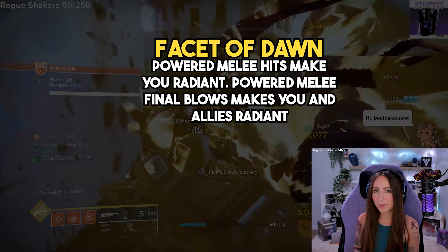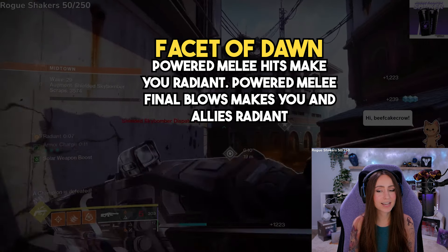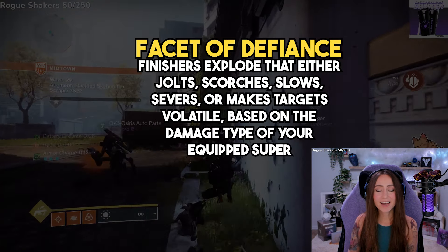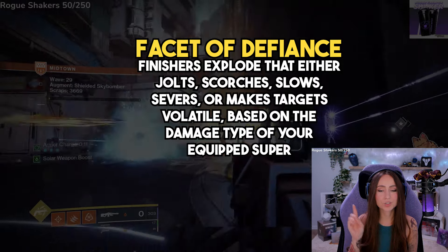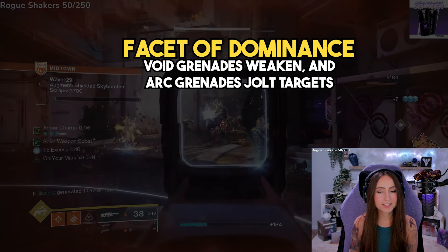Facet of Dawn — one you unlock right away — powered melee hits make you radiant, and final blows make you and your allies radiant. Facet of Defiance depends on which super you're using: finishers explode and either jolt, scorch, slow, sever, or make targets volatile. Facet of Dominance: Void grenades weaken and Arc grenades jolt targets.